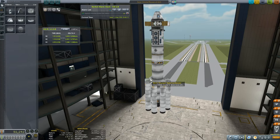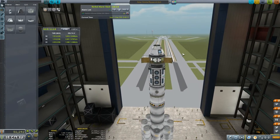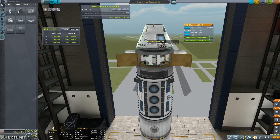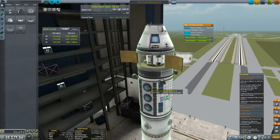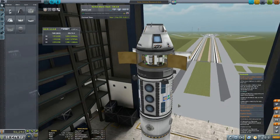That is an absolutely exorbitant amount and will put me over 2.5 million funds for this career mode playthrough. So I'm pretty excited to be launching this. Let me talk you through the rocket. What they want me to do is build an orbital station in orbit of the sun, and it needs to have an antenna, a docking port, and be able to generate power. The antenna is right at the top, the docking ports are on the side so I can expand it in future, and generating power comes from 416 solar panels.